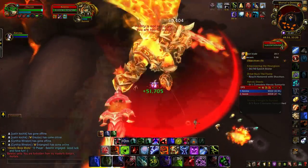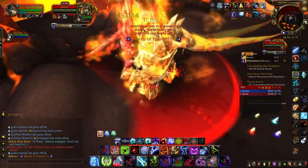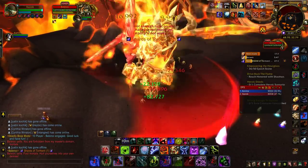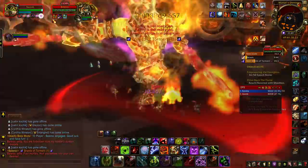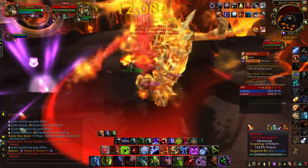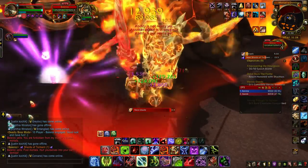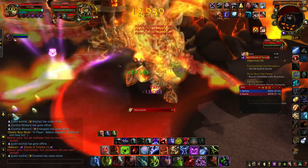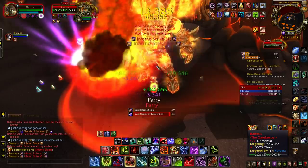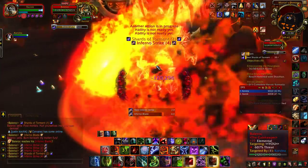If you're doing this with more than just yourself — duo, party, whatever — he throws these shards. At first we thought you had to stay close to them because the dungeon journal says if somebody's not near them they explode dealing damage. But what we learned was that they channel into people nearby, which increases their damage taken by a ton. So it was actually way better to just have everybody get away and let it explode for its 15,000 damage every second.